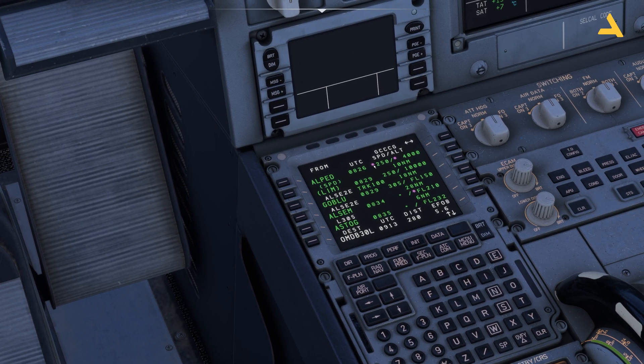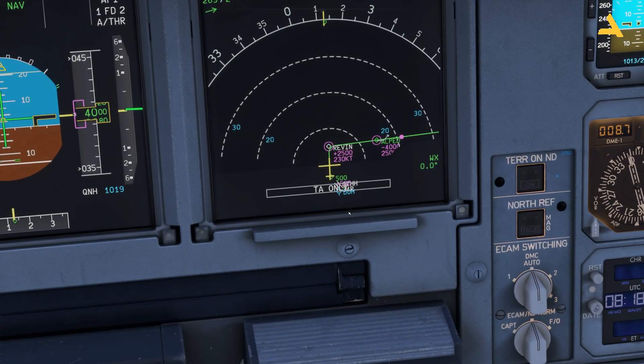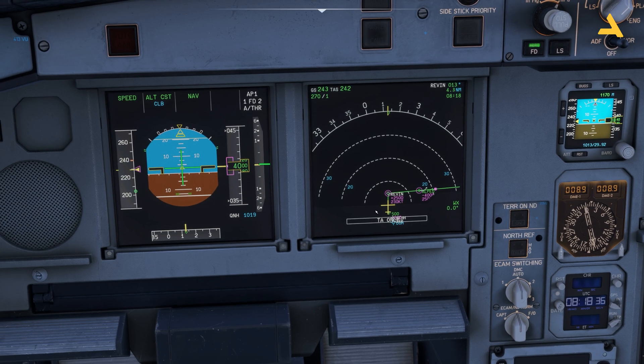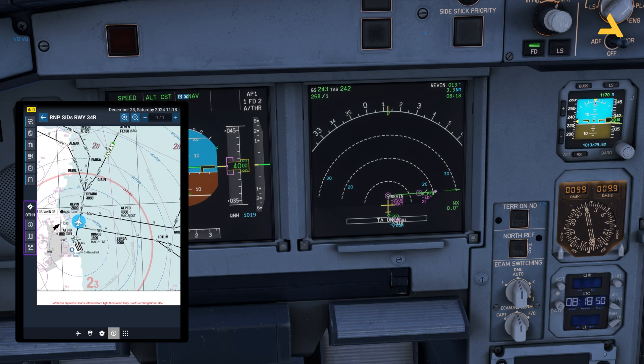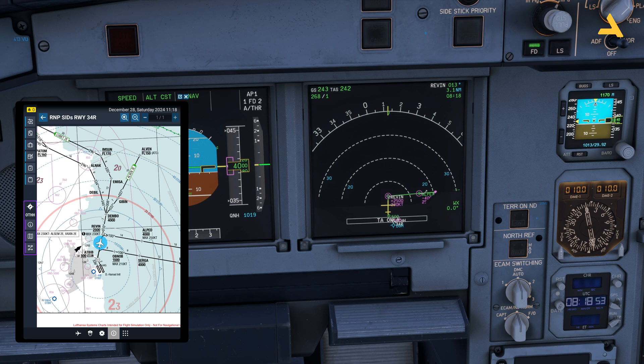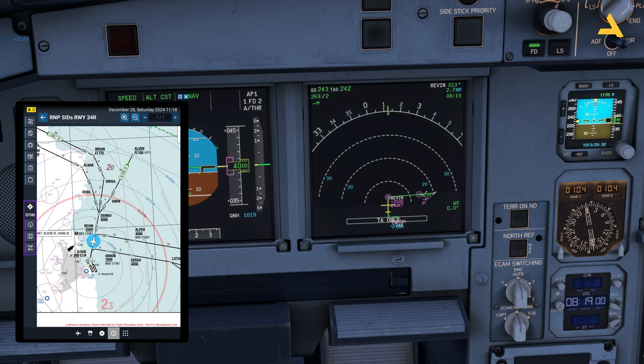If you look at the flight plan in the MCDU, a star in magenta color means the plane will follow that constraint for altitude and speed. If it's not in magenta, the plane will miss it. Right now the constraint is above 2,500 feet and below 4,000 feet, so it leveled off at 4,000. You can also see these constraints in the electronic flight bag. The plane will now turn right, heading 100 degrees.